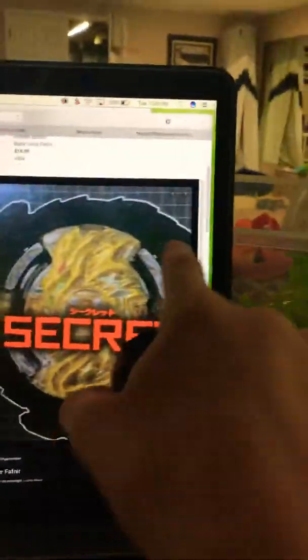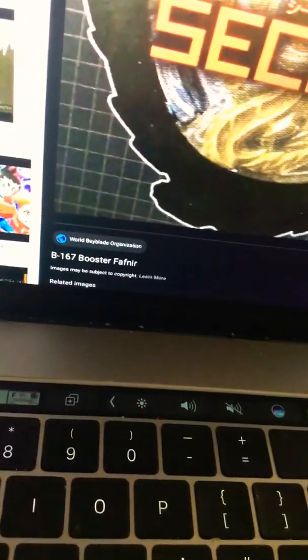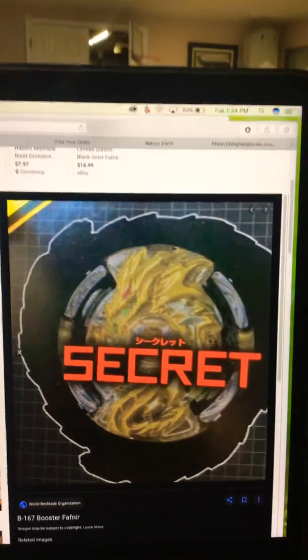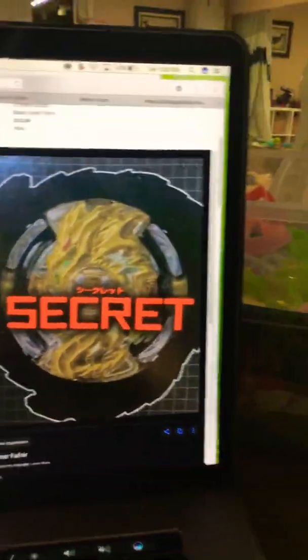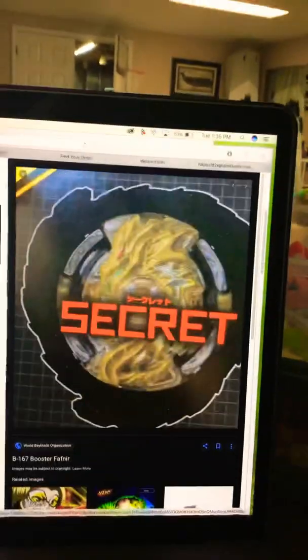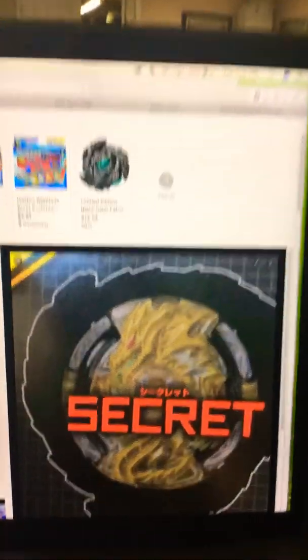This is actually B167 - Hyperion and Helios are like B150-something, I'm pretty sure. So this is the Fafner. It looks like Wizard Fafner's chip, doesn't it? It's kind of odd, but it's still pretty cool because we have an all-gold chip, which is actually pretty sick. Now let's go to the top secret evil dude.